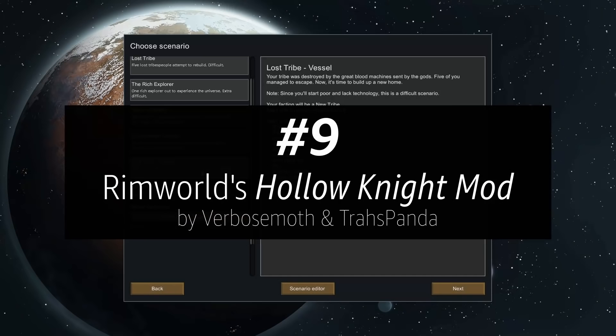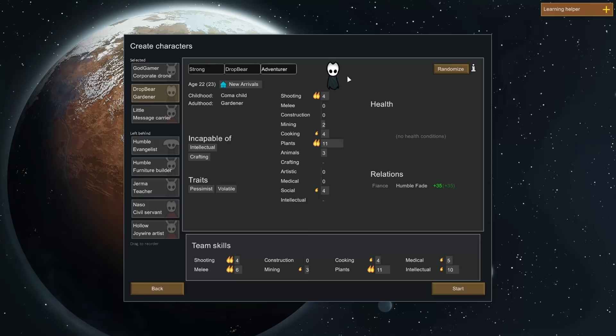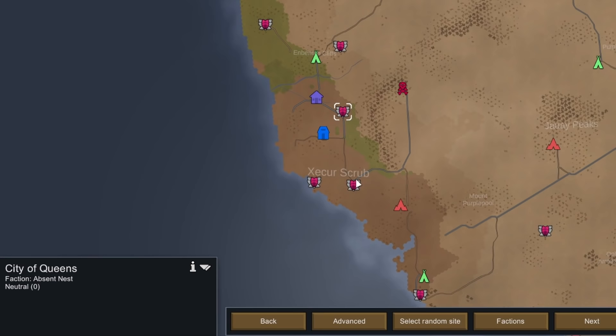At number 9 is a Hollow Knight mod for RimWorld. The mod adds vessels as a playable race and faction, along with stags as pack animal pets. RimWorld is a game I played a lot in the past but haven't revisited for years, so I barely remember how to play. But I knew enough to get a game started, situating myself perfectly between the Vessel factions: City of Queens, Kingdom's Cliffs, and Dirt Nests.